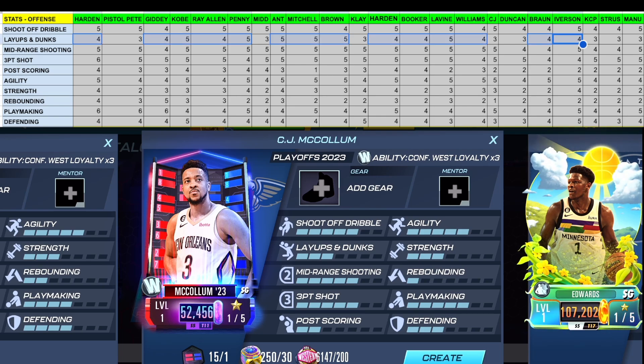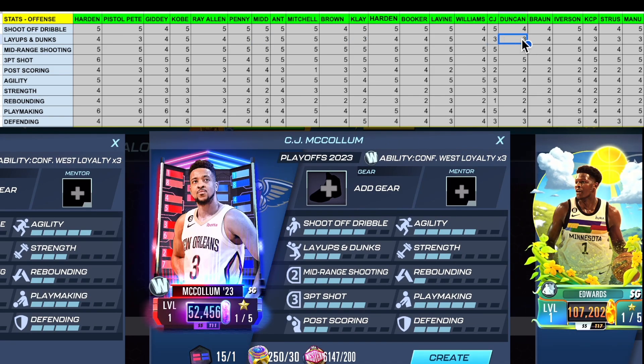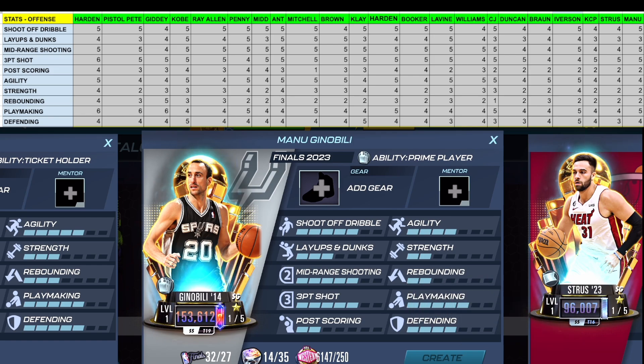CJ McCollum has a three in layups and dunks — a stat that hurts him — as does Mano Ginobili. Only six players have a five in that category, and a four is the baseline average. Players with a three include Pistol Pete, Chris Middleton, Klay Thompson, CJ McCollum, Duncan Robertson, KCP, Max Struce, and Mano Ginobili. For pure shooters like Max Struce or Klay Thompson, a three makes sense. But for Mano Ginobili, who is known to drive to the rim, that three doesn't represent his play style.